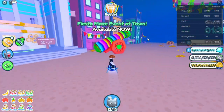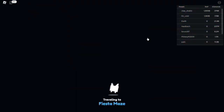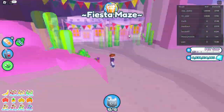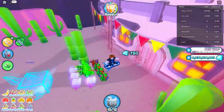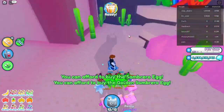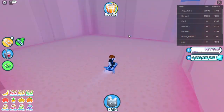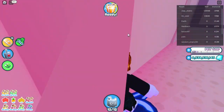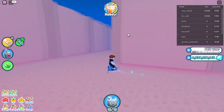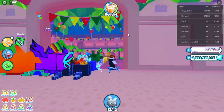Can we go to the Fiesta Maze in hardcore? We can! Is it going to be different? Some doors — can we open them? No. Some secrets here? Not really. There is nothing here. Wrong way, wrong way. Okay, I got it — let's go to the finish.